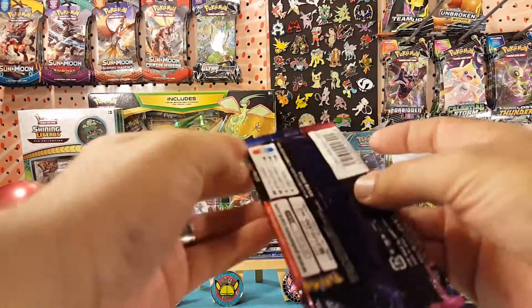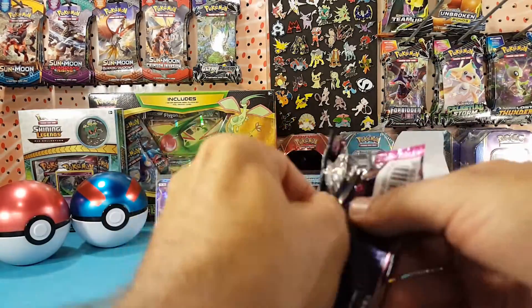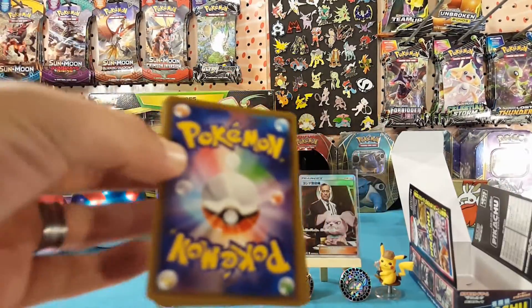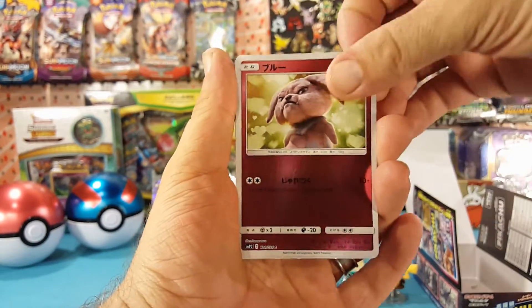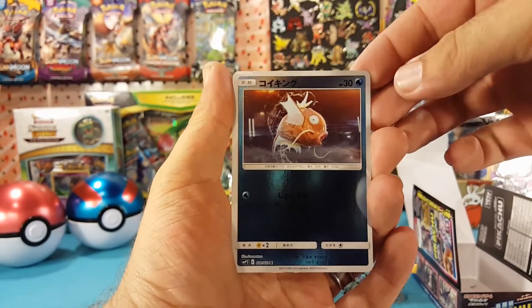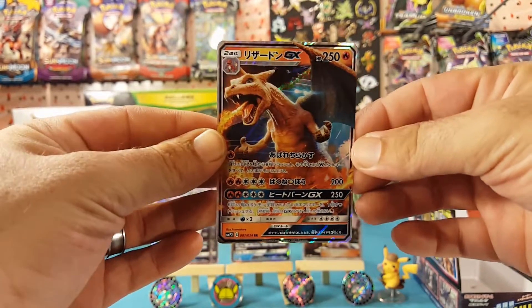And the final pack out of this box: Snubbull, Mr. Mime, Magikarp, and the Charizard GX.